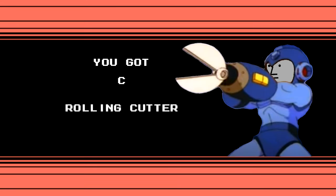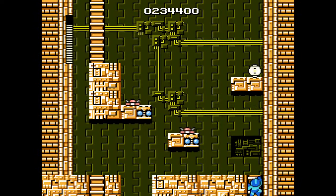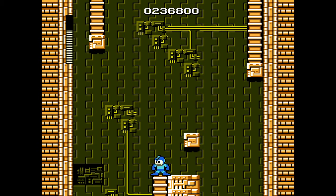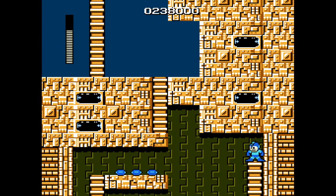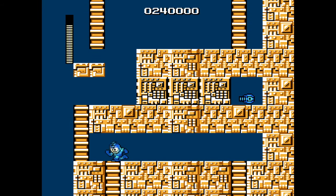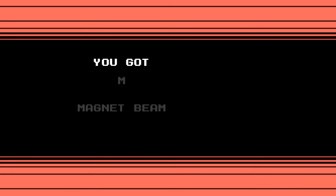You got C. Now we're onto Elec Man. The start of this stage requires some pretty sick platforming. Luckily, I'm a bit of a pro gamer. See, easy! Then we just keep climbing up, and climbing up, and climbing up — disappearing blocks. And then we just keep climbing up, and here we have a sick power-up. Just gotta clear out these blocks, and nice. You got... AIR!